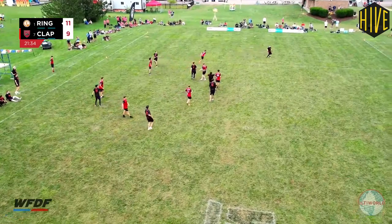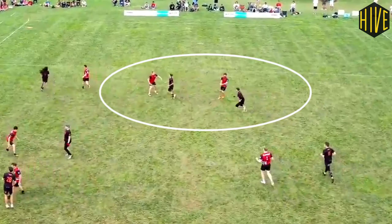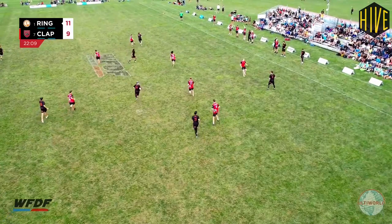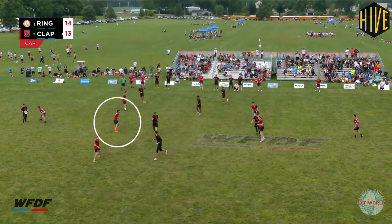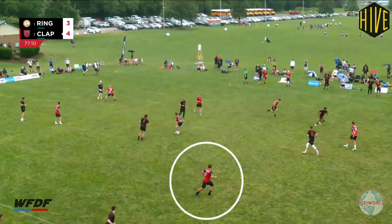As is often the case with switching, the final throw to the endzone makes it look like Clapham's defence was poor and ineffective, but this is a very surface-level analysis. Overall, Clapham's defence in this point was very good, and they were only a few small mistakes away from causing Ring some serious problems. Both of the really important miss-switches — first between Amala and Swan-Thompson, and later between Slaughter and Swan-Thompson — could have been avoided by early, decisive communication from one, or ideally both, players. This is something that Clapham have clearly practised, as evidenced by the communication in many of the successful switches during the point, although they have a long way to go, with plenty of examples of late or no communication.